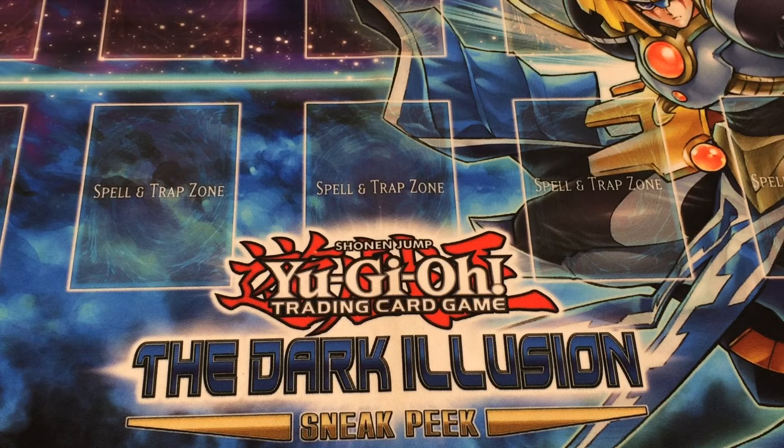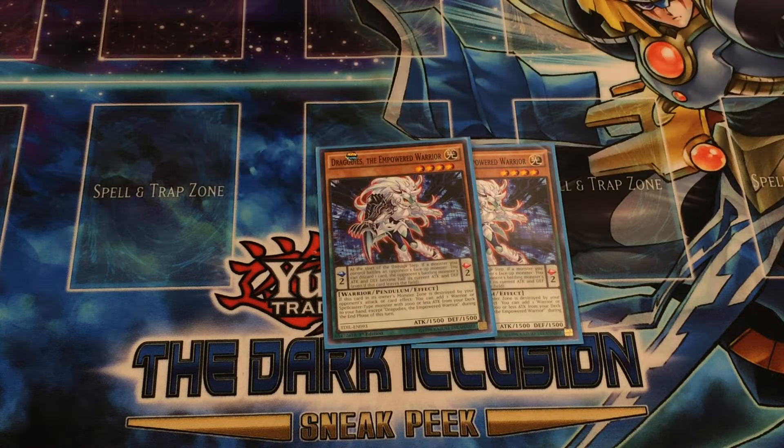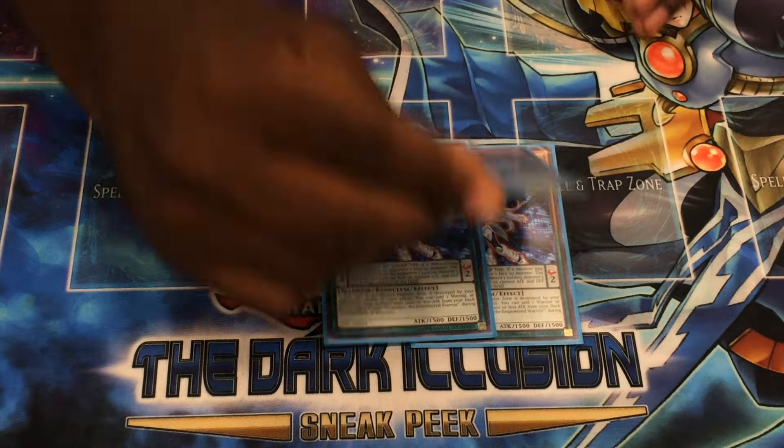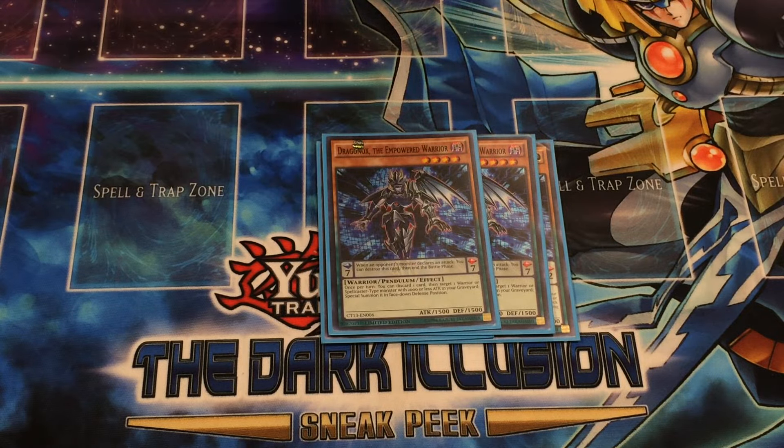Now for the Empowered stuff. We have 2 Dragoatis, 2 Dragon Ox, and 1 Aether.